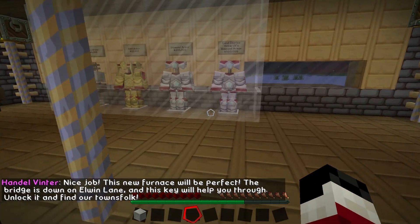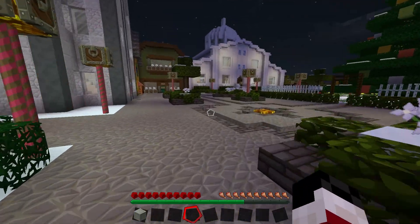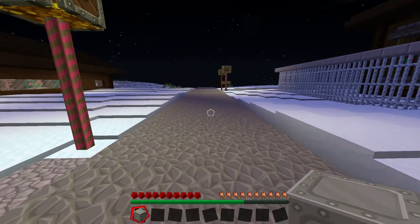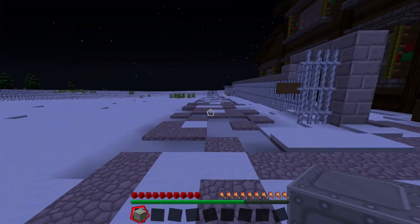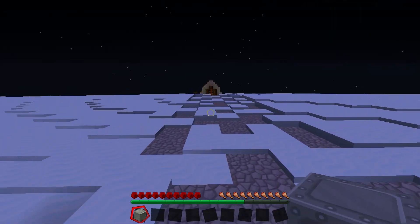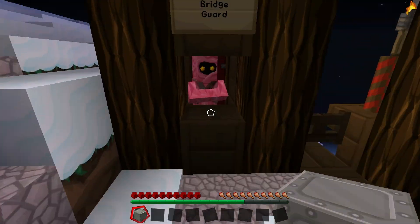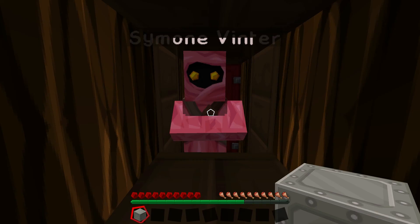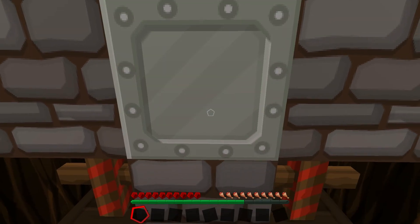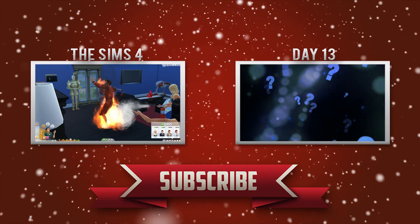Nice job. The new furnace will fit perfect. The bridge is down on Elwyn Lane, and this key will help you through. Unlock it and find our townsfolk. With pleasure. Let's find this bridge. Also, this isn't a key — it's just a lump of iron. Did he forget to make this into a key? He's probably drunk. So the bridge is down this way, and this path looks absolutely massive. Oh, I see something — is this the bridge that has been locked off? It looks like it. Bridge guard. Place key here. Here is your key. There we go. Fantastic. Well, let's go across the bridge and into the unknown.